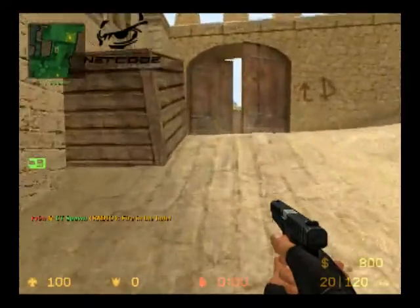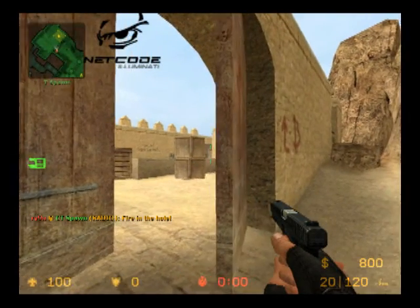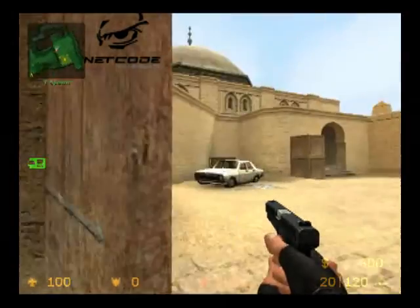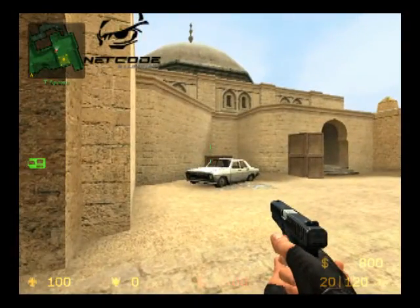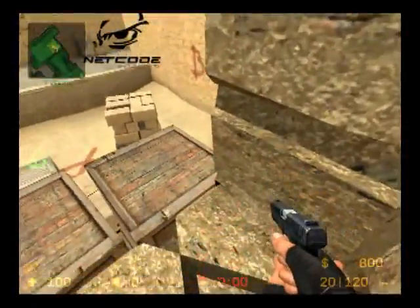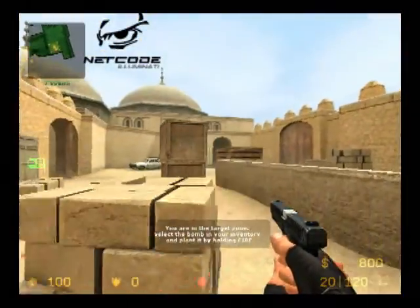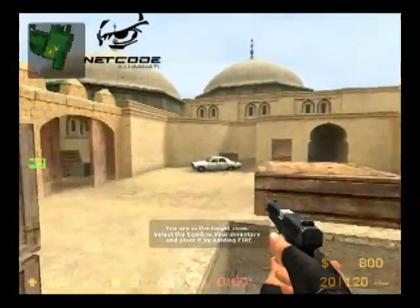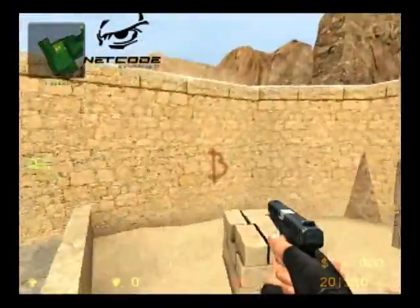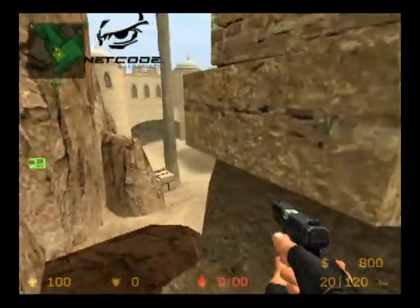As you move throughout a map — especially when you're retaking a site as a CT coming into B — think about where they're going to be post-plant. You just have to use your head. There's probably going to be a guy back plat, maybe, if there's nobody in tunnels. One of the most common spots is big box. Come in, look at tunnels, look at closet. You should have a teammate coming in with you or through window. Think about it: you've got to look here, jump in, kill the guy back site, kill the guy big box, peek the guy tunnel. Pretty much expect them where you would be — the most common post-plant on this site is one back site, one big box, one tunnel.